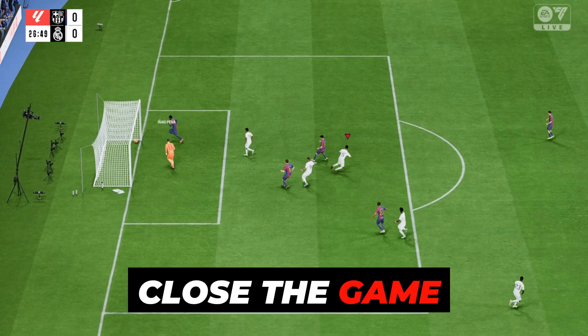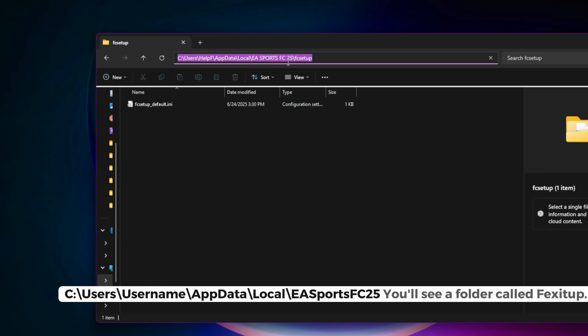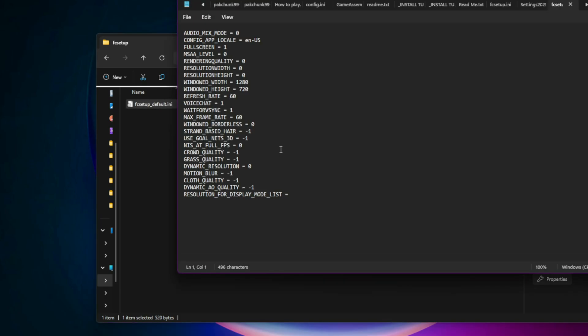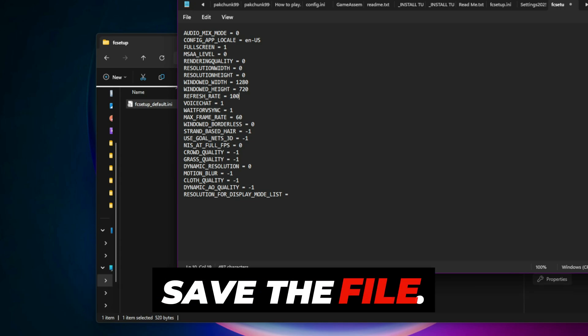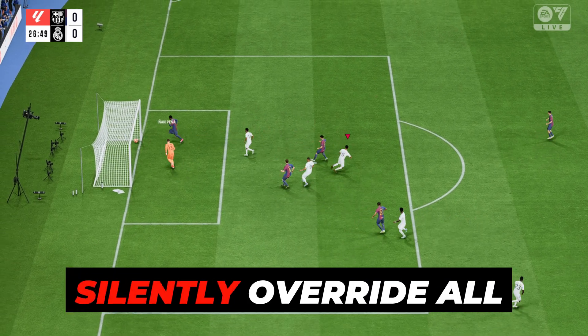Config File Override: Close the game completely. Go to your Documents folder and navigate to: C:\Users\username\AppData\Local\EA Sports FC25. You'll see a folder with a file called fexitup.ini or settings.ini. Open it in Notepad and look for the line that says refresh_rate=60 — this is the line that ruins your performance. Change it to refresh_rate=100, 144, 165, or whatever your monitor supports. Save the file and launch the game — you should immediately feel the difference.